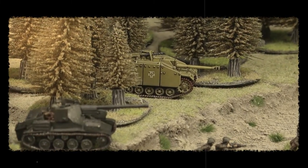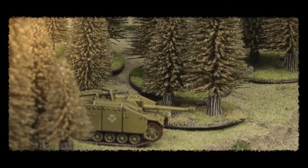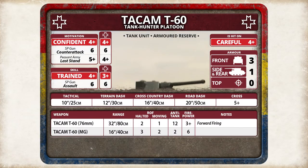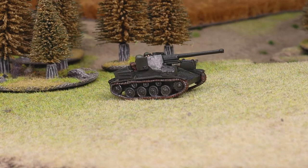In Axis Allies Bagration, the Romanian TACAM T-60 Tank Hunter is a deadly ambush unit. The 76mm gun has anti-tank 12 and firepower 3+, making it great at locking down flanks. The crews are also well skilled, so use mobility to get these set up in a position to lock down an enemy armoured advance.